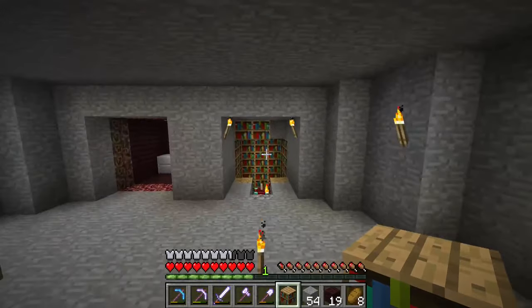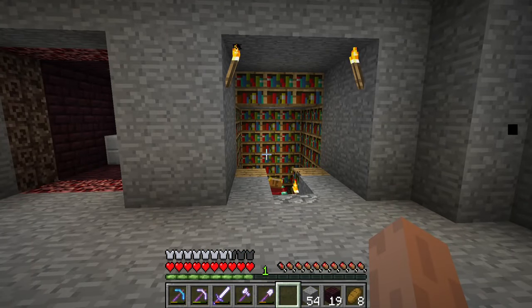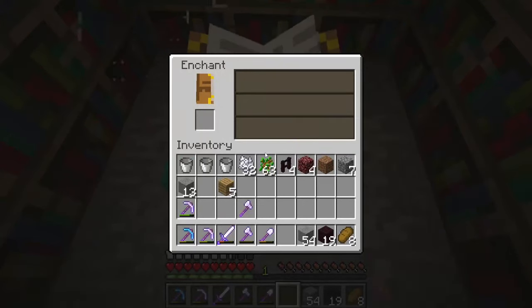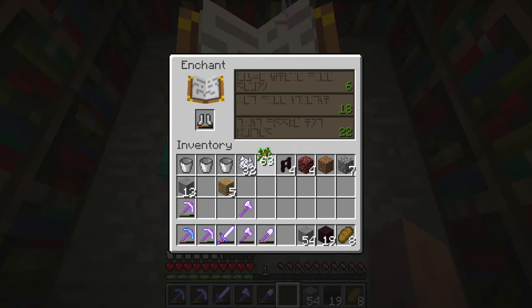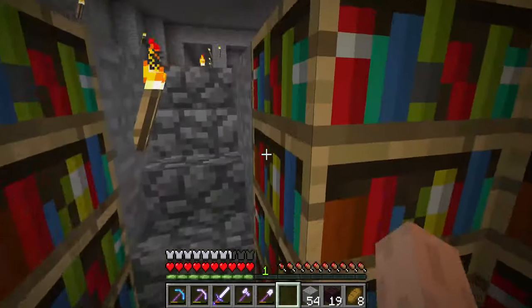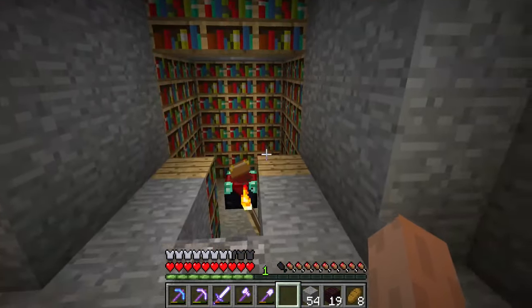Okay, one more bookcase, and bam! Yeah, I actually like the look of that a lot more now, it's a lot better looking. And just to be safe — as I said, we have nothing to enchant, but we do have armor. Yep, 42. Okay, we're good — we still get levels. Awesome.